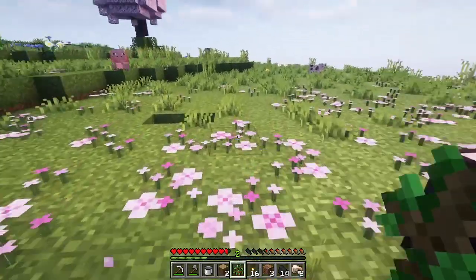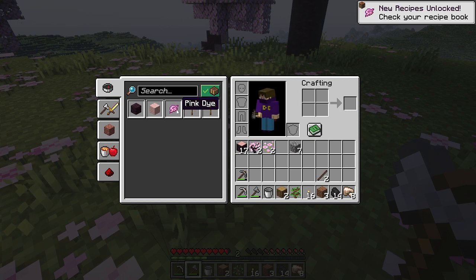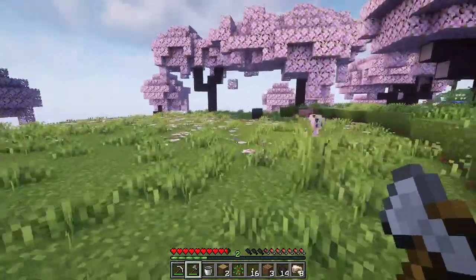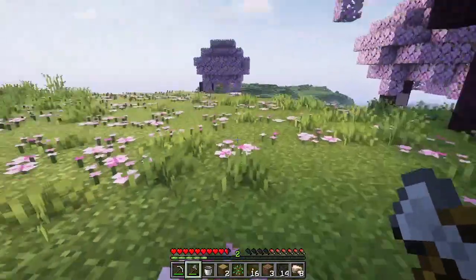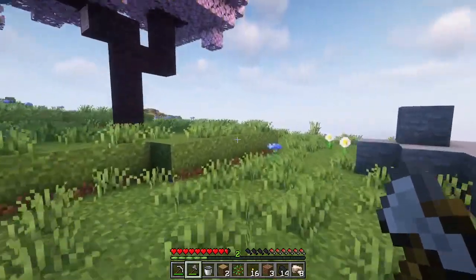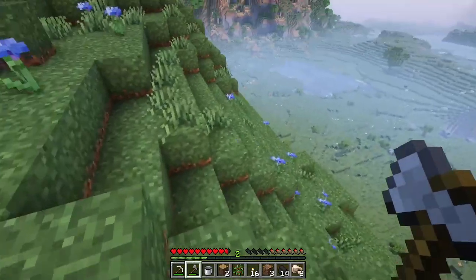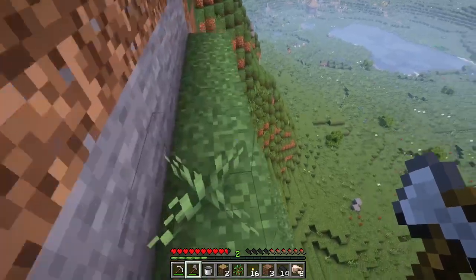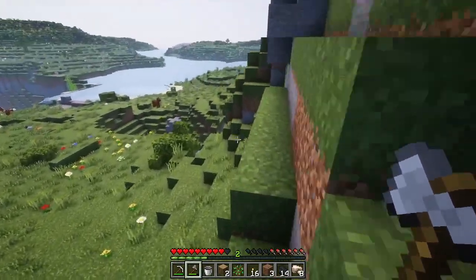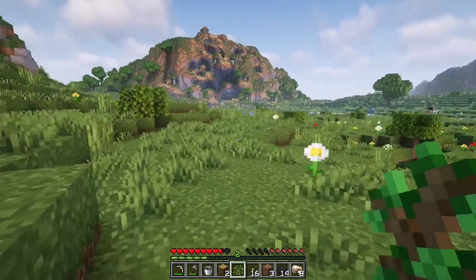We got a cherry sapling, so now we can grow our very own cherry trees. And look at that — pink petals as well. Those are lovely, and I'm not going to turn them into dye. I am going to save those — once we've got some bone meal set up, we can go back and do something with them. I will definitely be coming back for that bee nest once I've either got silk touch or once I have a little bit more set up so that I can care for bees. Coming down the hill — I should have just brought a water bucket. Imagine going up and down this all of the time anytime that I want to go anywhere — not something that's worth it to me.